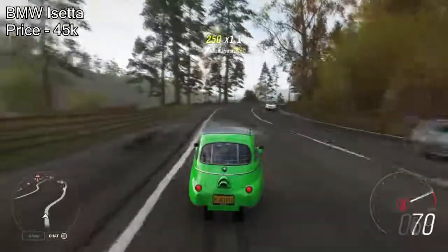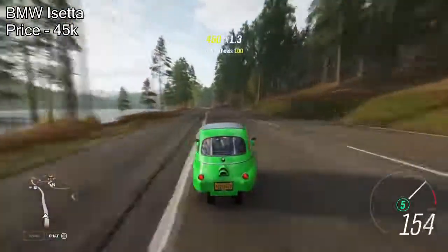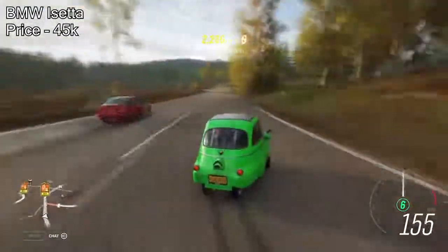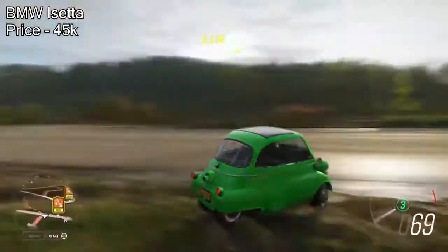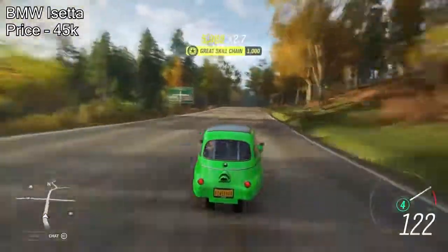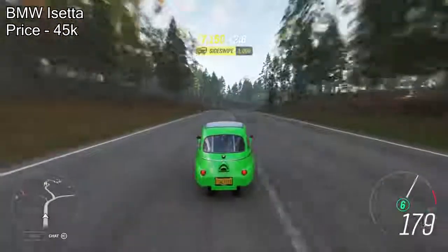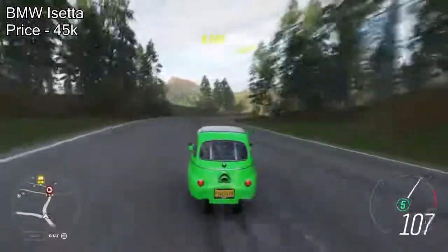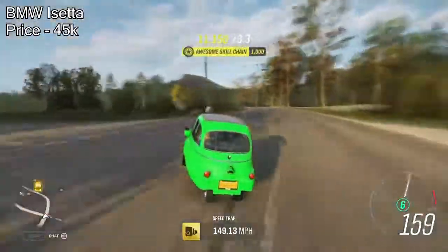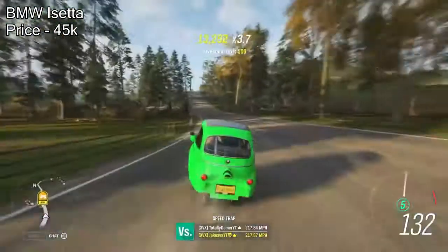The 8th one on the list is quite a bizarre one that people really overlook more than they should. It's the BMW Isetta. This car is very cheap — it will only cost you 45,000 credits. When you fully upgrade it, you will have just under 700 horsepower in a car this small, which means the acceleration is amazing. You're probably not going to win any races with it, but for 45,000 credits you may as well buy it, fully upgrade it, and just have fun — because it's still really fast.